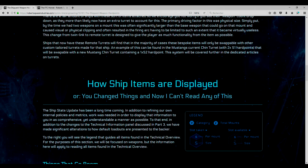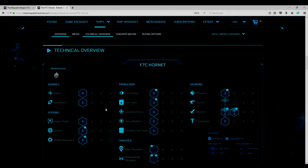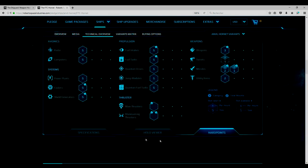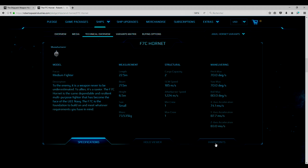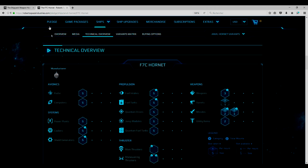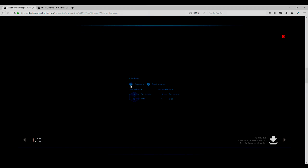Comment va être expliqué ce système d'armement ? Si vous êtes perdu après des changements, on va expliquer tous les changements, surtout au niveau de la légende de votre vaisseau. Par exemple, vous rentrez dans un vaisseau, vous arrivez automatiquement sur la page hardpoint. Avant on avait un truc basique avec des armes, maintenant on a ça en détail. Avec la mise à jour des vaisseaux, ils ont essayé d'être plus clairs au niveau des informations techniques des armements. Vous avez donc la légende avec la catégorie et les armes totales.